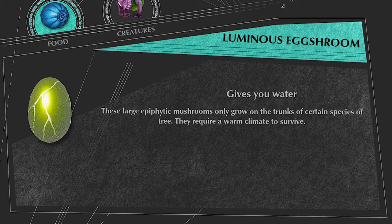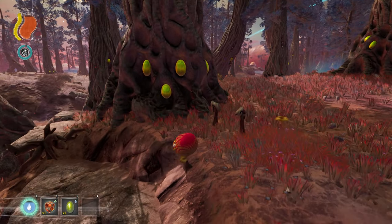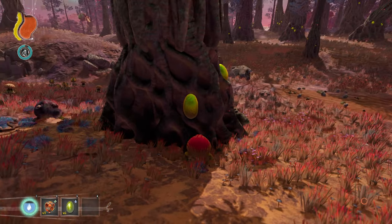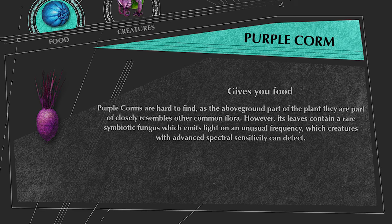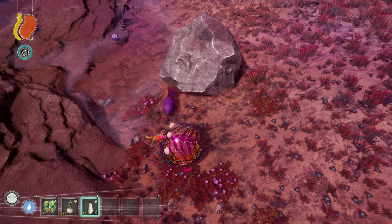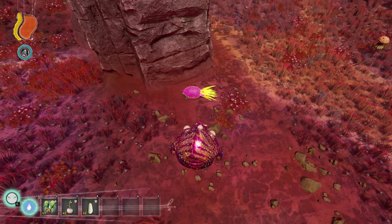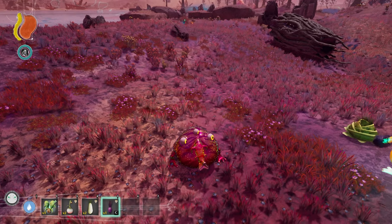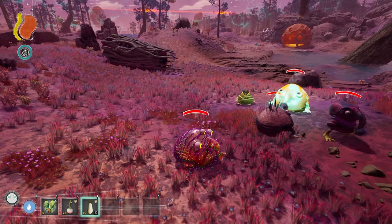The Luminous Egg Shroom is this large green oval-looking thing embedded on the sides of trees in the savannah. They have various sizes and give 8 water when eaten. The Purple Corm is a rare item in the savannah that can be found with the Perceptive Eyes mutation, as it will glow bright yellow when you have Perceptive Eyes active. The Purple Corm gives you 70 food when eaten — the most of any item in the game.